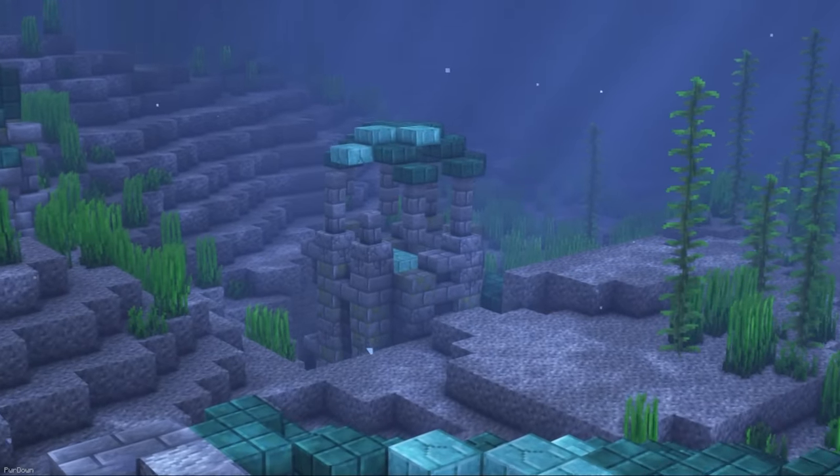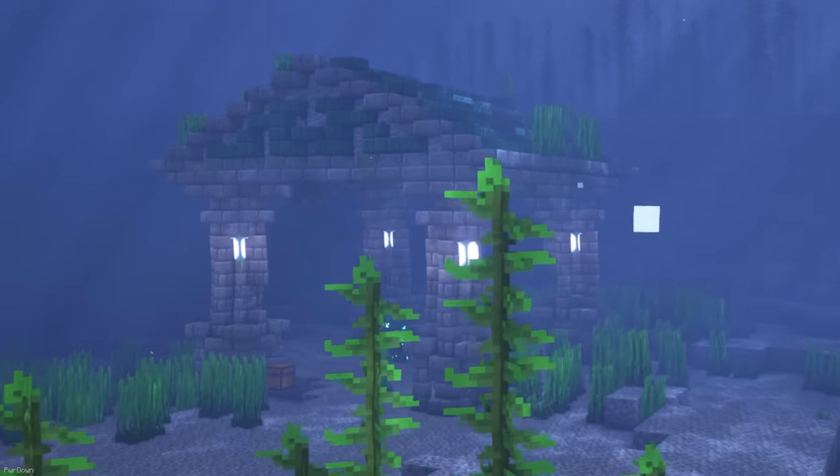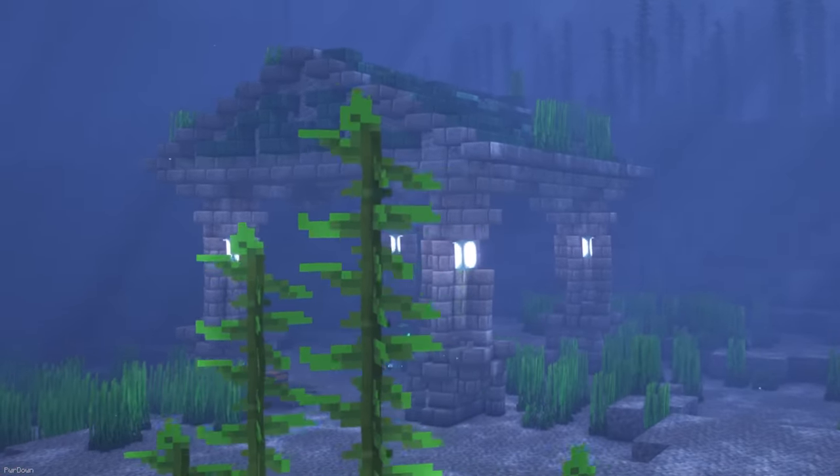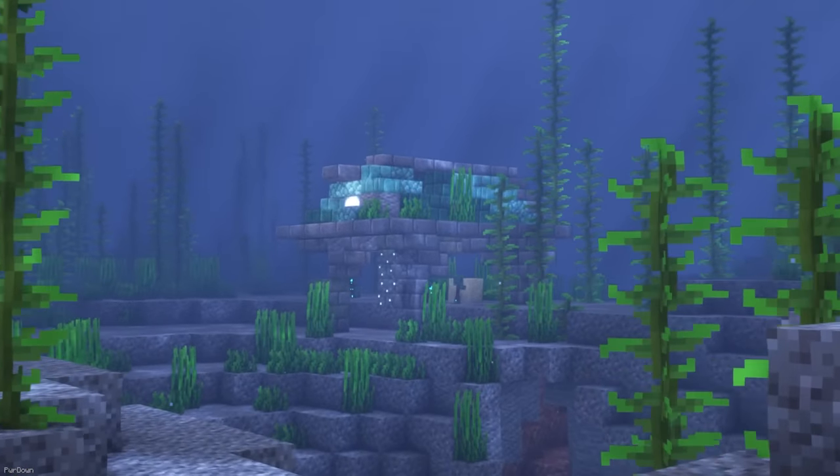There's also the option to change Ocean Ruins. In general, the designs are changed slightly so that they look more sophisticated and old. A lot of them look like they've come from Ancient Greece, and they make good use of Prismarine too.